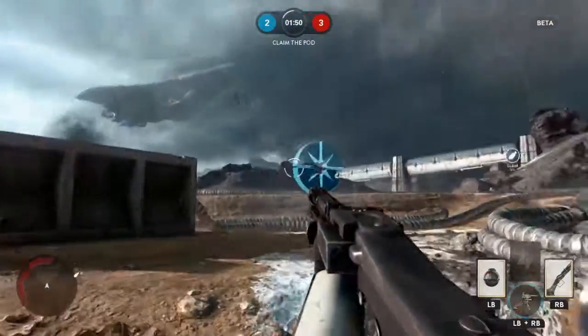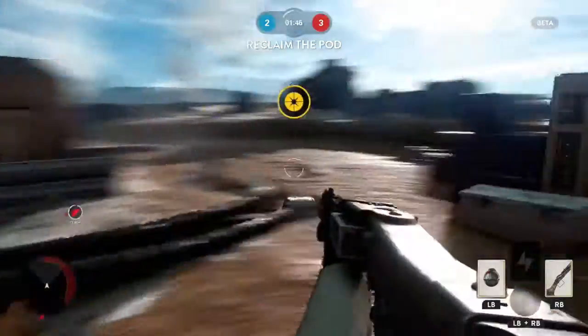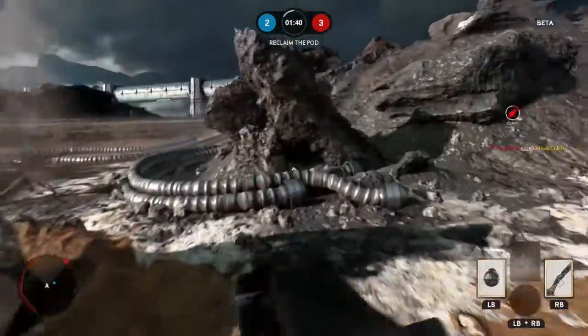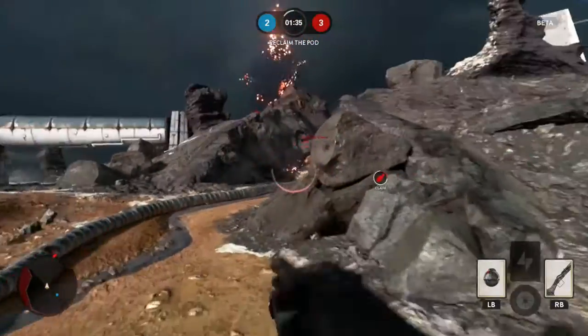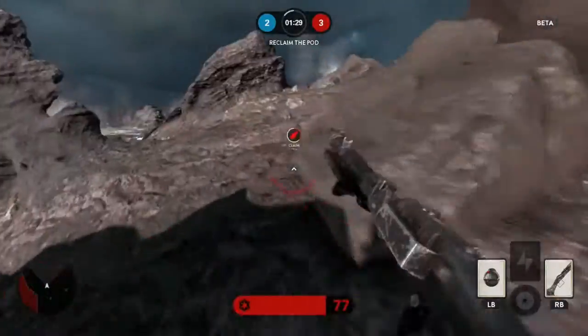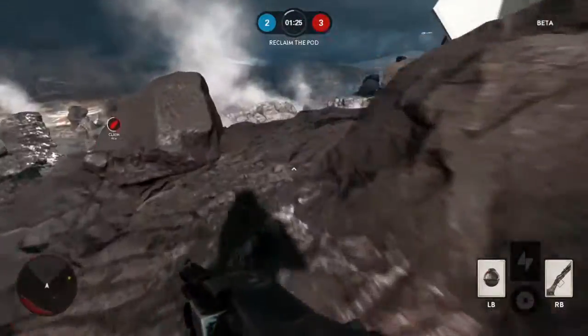My biggest complaint about this game is the spawns. The spawns are so bad right now that it's almost difficult to play. You always spawn right on top of other players on the opposite team. You always have to jump and dodge and dip and dive around just to get away from the spawn because there's always people sitting on the spawn waiting for you. It is one of the most ridiculous spawn trapping games I have ever played in my entire life.